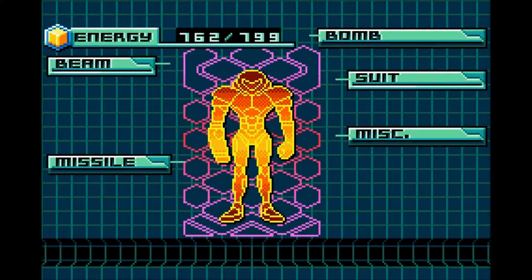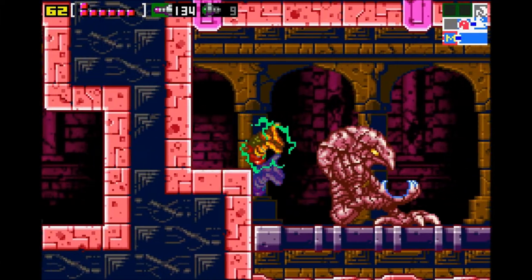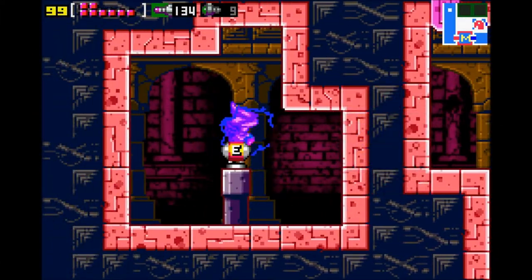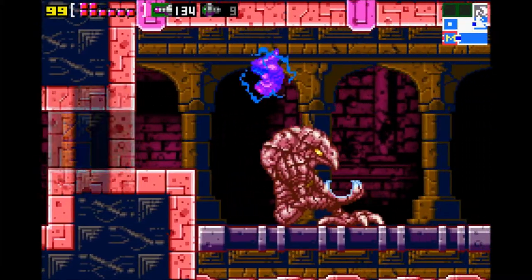Another unknown item — which in this case is the other suit. Got the Varia suit, and then you've got the Gravity suit. That would be the other suit.